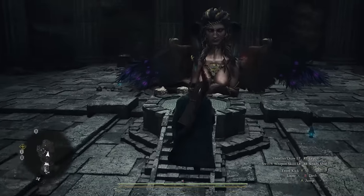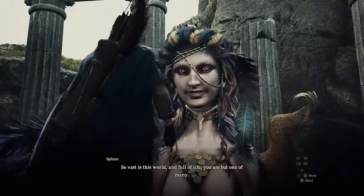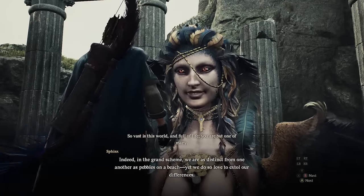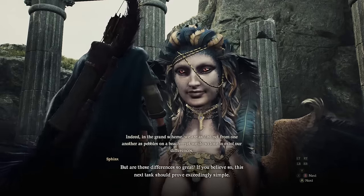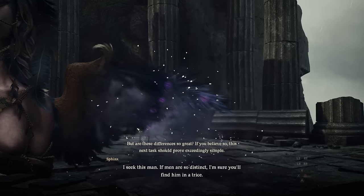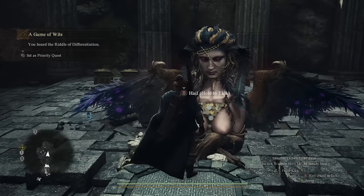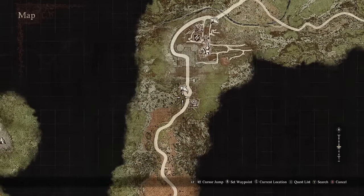This is our third riddle — the abduction quest. The Sphinx shows you an image of a man and asks you to find him. All we have to do is go find the NPC and then bring him back to the Sphinx. His location is past the border checkpoint at the rest town, which you need to progress through the main story to reach easily. But if you haven't done that, you can also walk there from the Sphinx location.